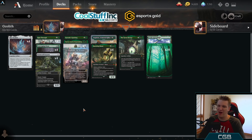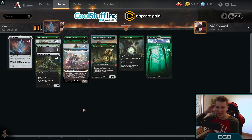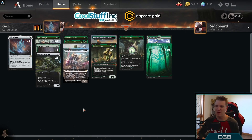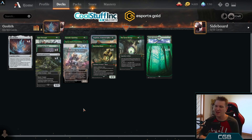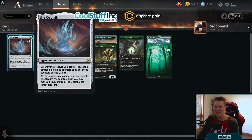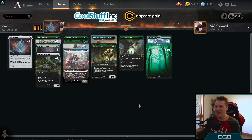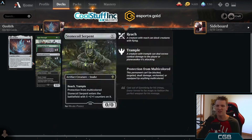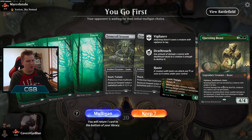I don't think this is the optimal way to play mono green, but I'm just trying to have some fun while we wait for Zendikar cards. They're getting spoiled and I'm talking about them on stream Monday through Thursday and on the Arena Craft Podcast — make sure you like and subscribe to that channel. Until then, I'm trying to find fun little things to do, and the Ozolith is up there. Let all the counter nonsense begin — we're on the play against a Yorion deck.